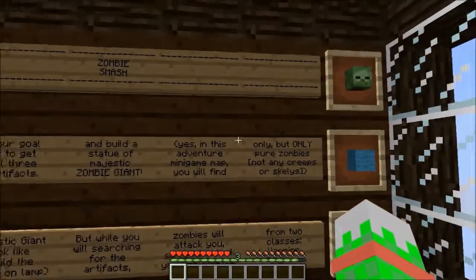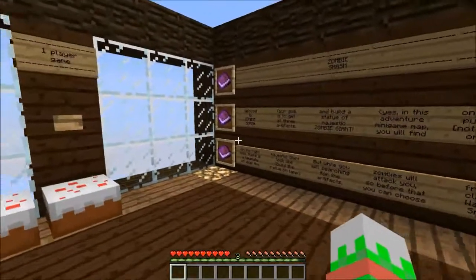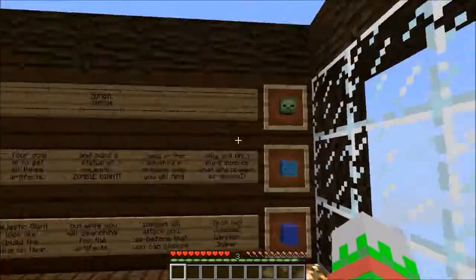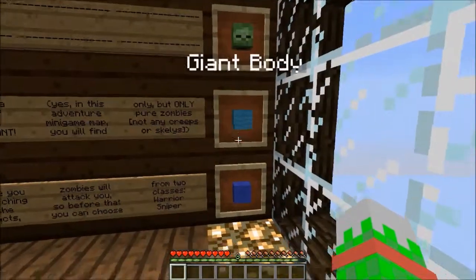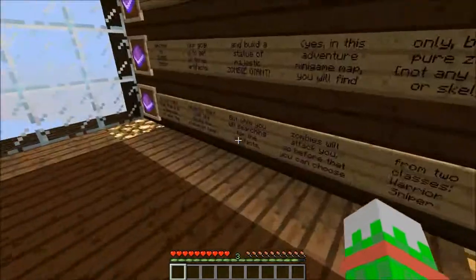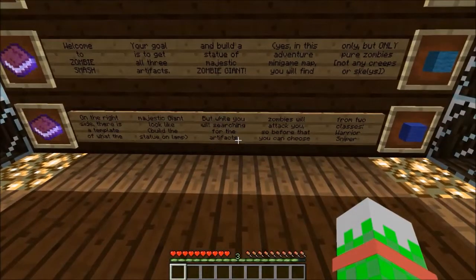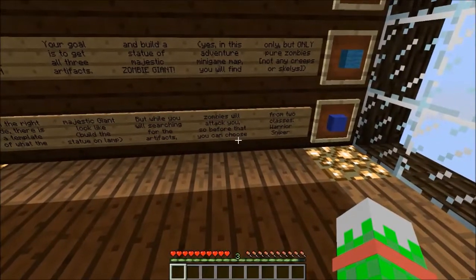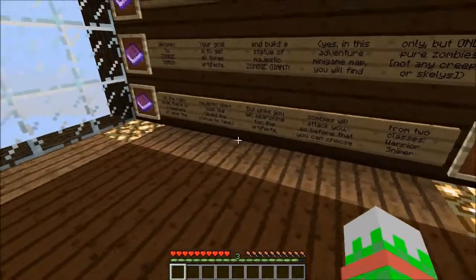In this adventure map you will find only pure zombies — not any creepers or skeletons. On the right side there's a template of what the Majestic Giant will look like: giant head, giant body, giant panties. But while you're searching for the artifacts, zombies will attack you. So before that, you can choose from two classes: Warrior and Sniper.